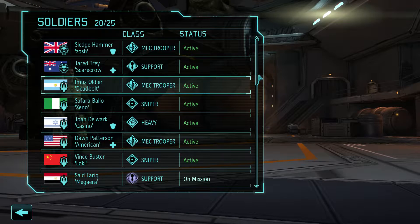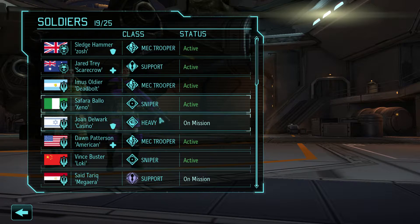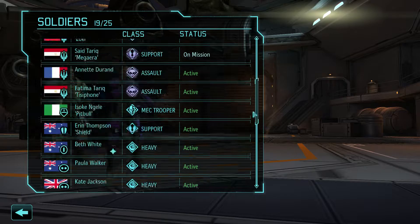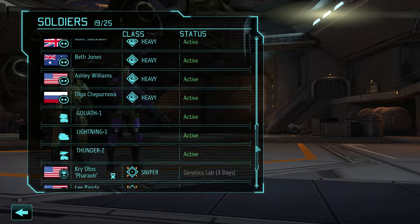Let's bring Sade Tariq — I want to get him up to Colonel if we can. We'll bring Delwerk. Let's grab mostly majors, especially since all our colonels are in Cyanic testing of the genetics lab.